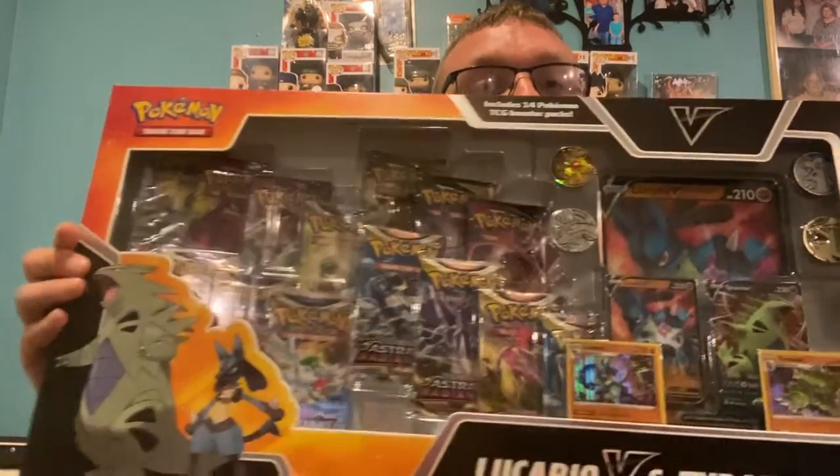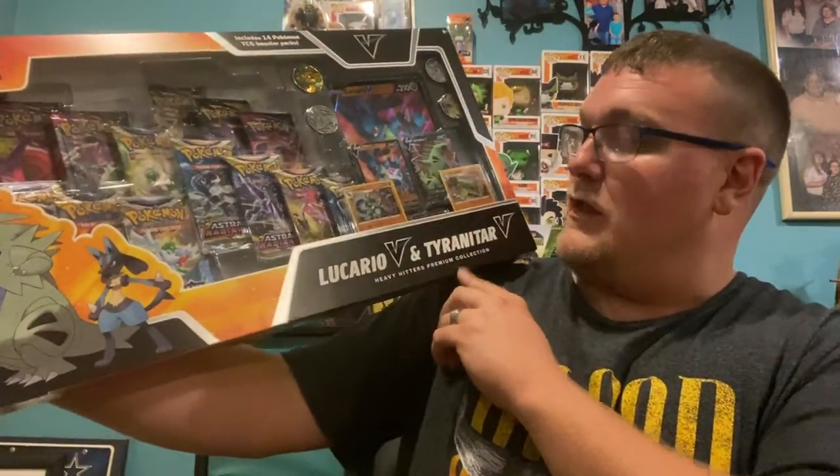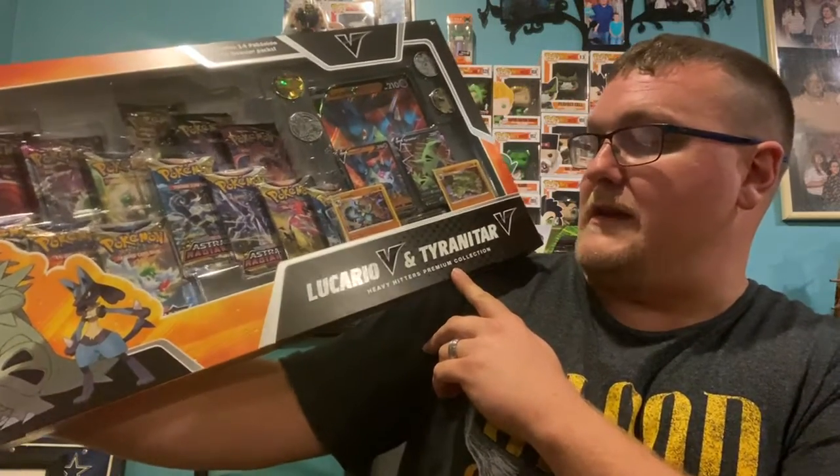Hey guys, Bitma here. I'm here with another special opening today. I watch a guy named Leonhart on YouTube — I'm sure a lot of you probably do too if you're a fan of Pokemon cards. In one of his videos, I saw where he bought something you could only get from Sam's Club, and actually Sam's Club online. When he opened it, I was like, I need it, I want it — so I got it. And it's this big ol' box right here, and it's called the Lucario V and Tyranitar V Heavy Hitters Premium Collection.